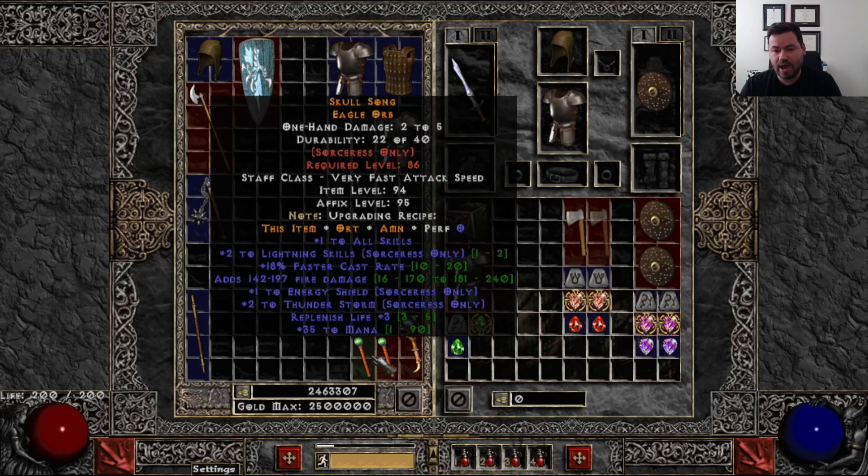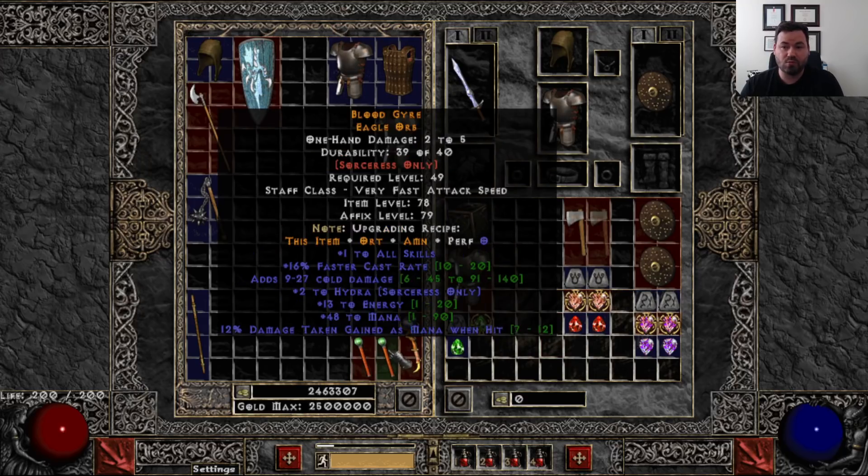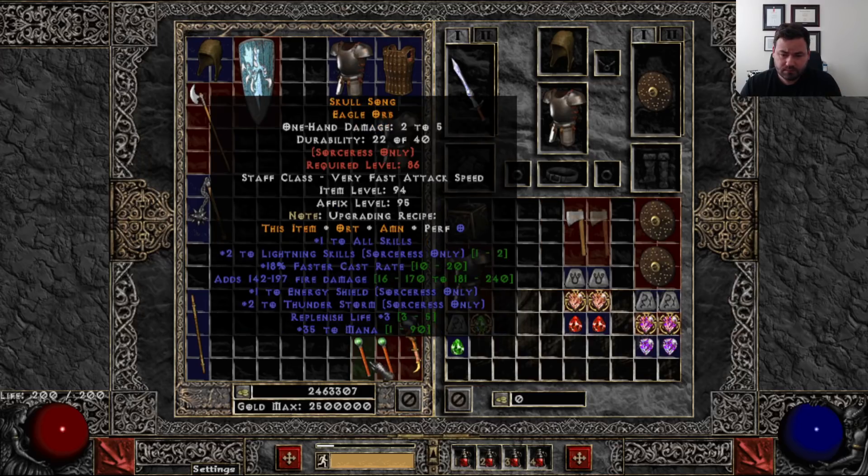That is a caster weapon, and the roll can be so good. Even this one — plus two Hydra, 48 mana, 16 faster cast rate — is a pretty good weapon. Definitely something you can use in the back half of day one or day two, depending on how much you play. For people like me that have a structured reset group, our goal is to finish the day at level 80 — so I'd be able to wear something like this. But understand that is not everybody's play style.